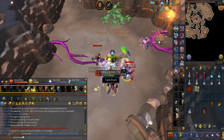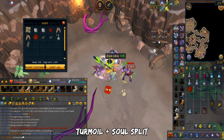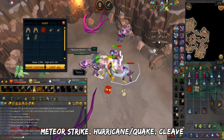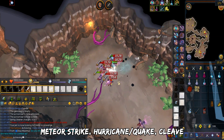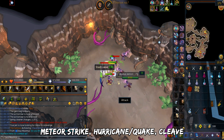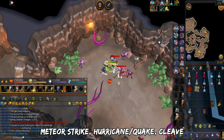For the prayers and action bar, I have Turmoil and Soul Split. You can easily use Revolution++. I have Meteor Strike as my ultimate, then Hurricane and Quake for thresholds. The main basic ability you want is Cleave, and for the rest of the basic abilities you can fill it with anything you want. You can also put Berserk here, but I don't really have enough adrenaline most of the time.